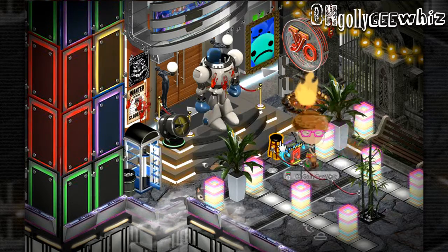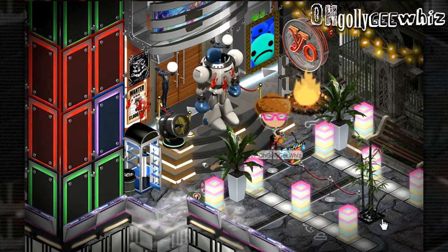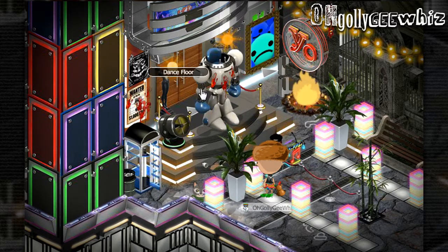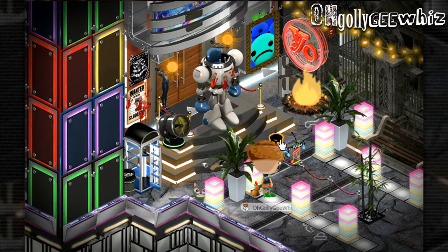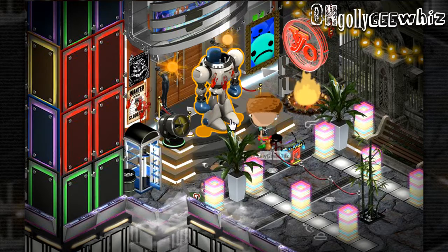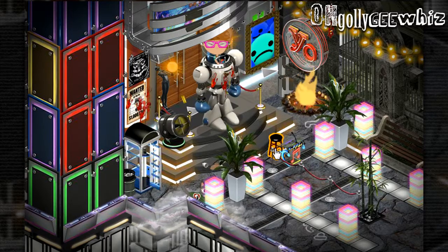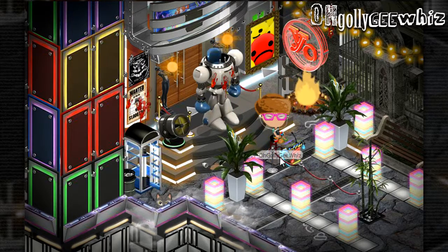So this is the entrance. This is where the line people would show up at. Here's my two of these — I think this is Hollywood stuff, but I don't remember. The robot. This makes noise. So obviously, if a bad guy comes or you're not invited, you basically get punched by the robot.